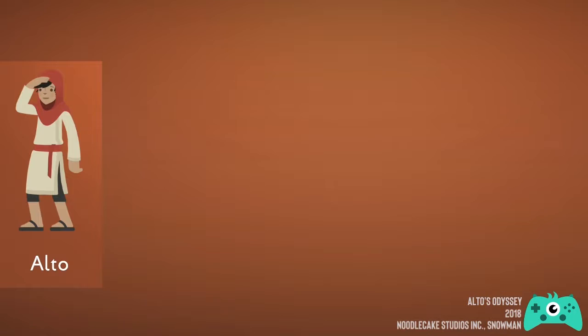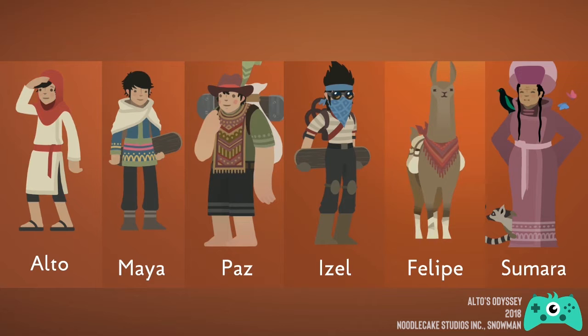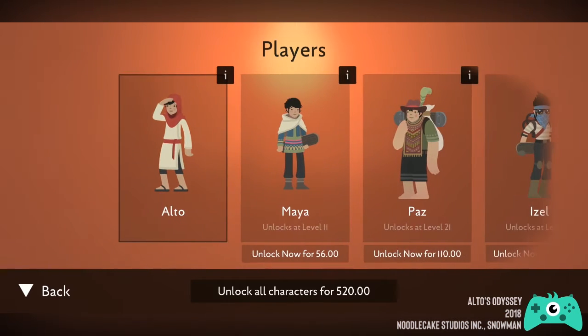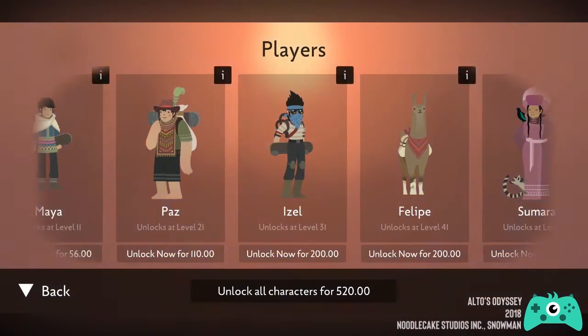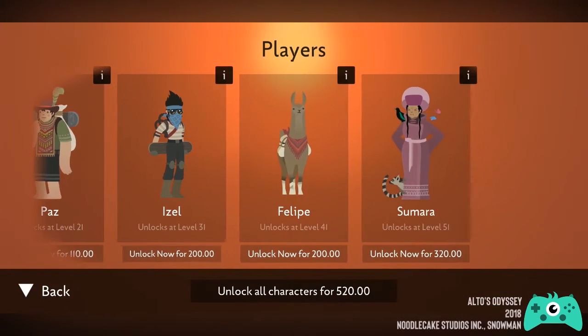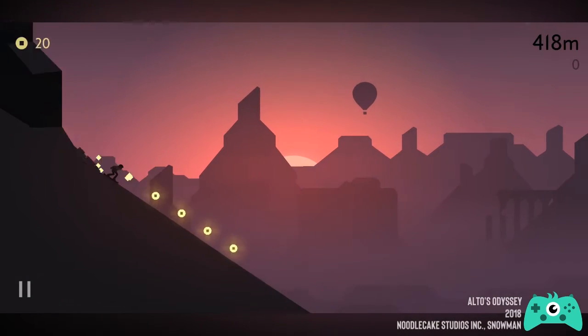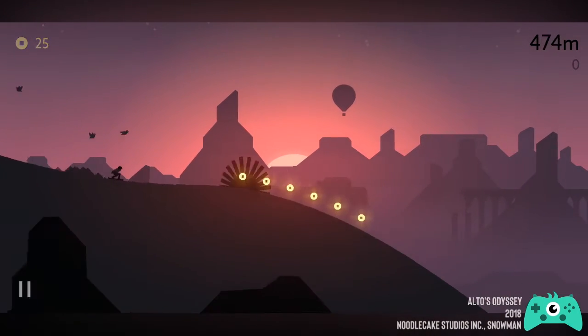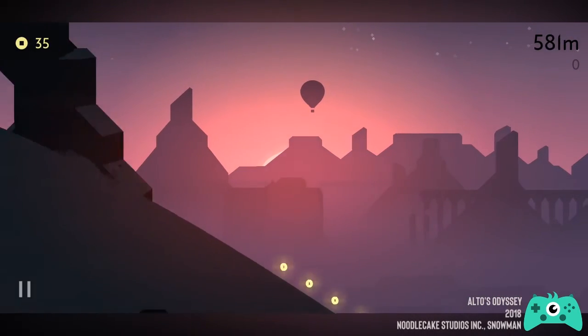As you progress through the levels, you will unlock new characters along the way. There are six different characters you can use in Alto's Odyssey. If you're too impatient to grind out all the characters, you can simply purchase them using real money — but for me, buying characters is not really necessary unless you're a competitive gamer who wants to finish all the levels quickly.